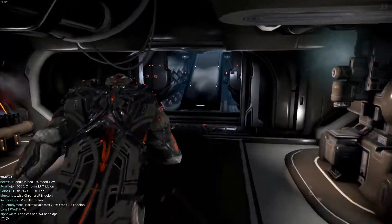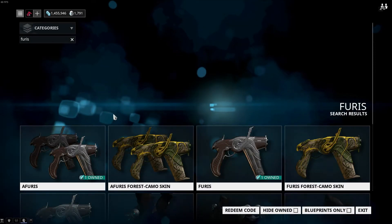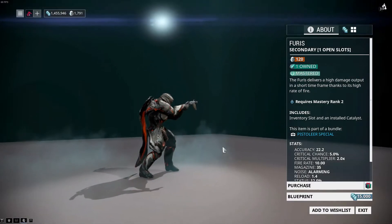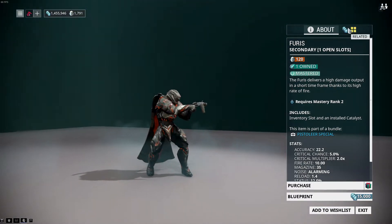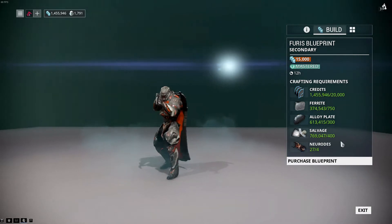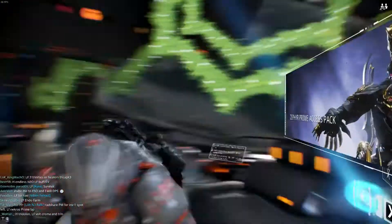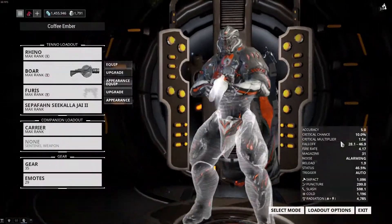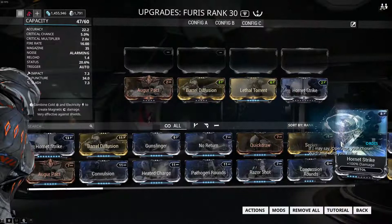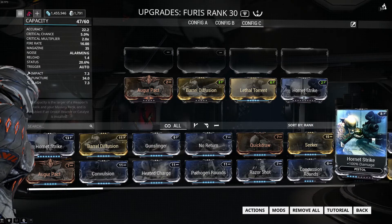For that, let me get up to the market so I can show it to you. We're going to use the Furus because that comes in fairly quickly. It's mastery rank two, and the blueprint only costs 15. It's not extremely cheap to build, but it's not too bad. You do need four Neurodes, which are kind of problematic, but everyone can get it. My Furus actually has four Forma in it. Let me show you that right now — we're going to be going very basic, like we did with the melee weapon with the Galatin.